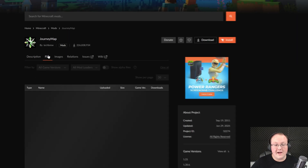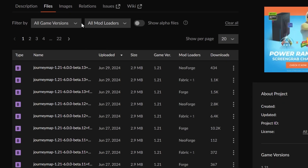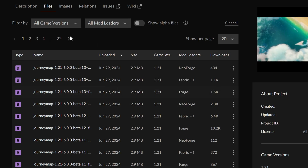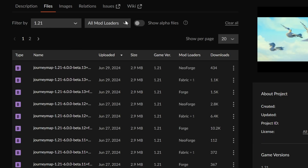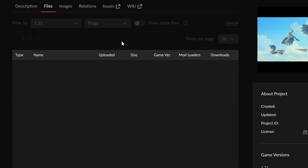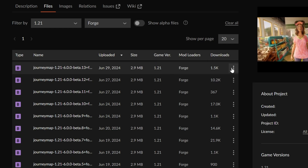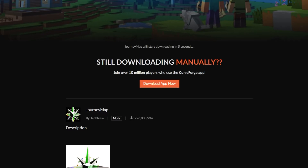On this page, you want to go ahead and click on Files, and then you want to find the 1.21 Forge version. Right here it is — it is for Forge, it is for 1.21. But you can also filter, so we can do 1.21 for the Forge mod loader, and then it will bring up all the ones that we can use with this video. We want to go with the most recent one right here. Click on the three dots and click Download File, and the file will begin downloading after a few seconds.